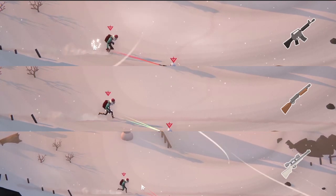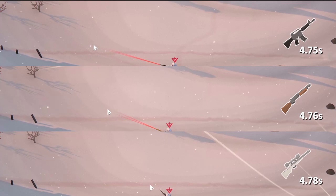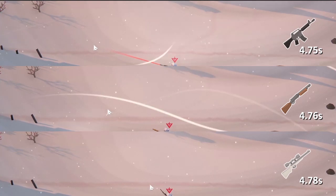Getting hit by the variety of guns does not make a difference to your character's run speed, with each of the shotgun, bolt action and semi-automatic clips shown on screen falling within 0.03 seconds of our control test.